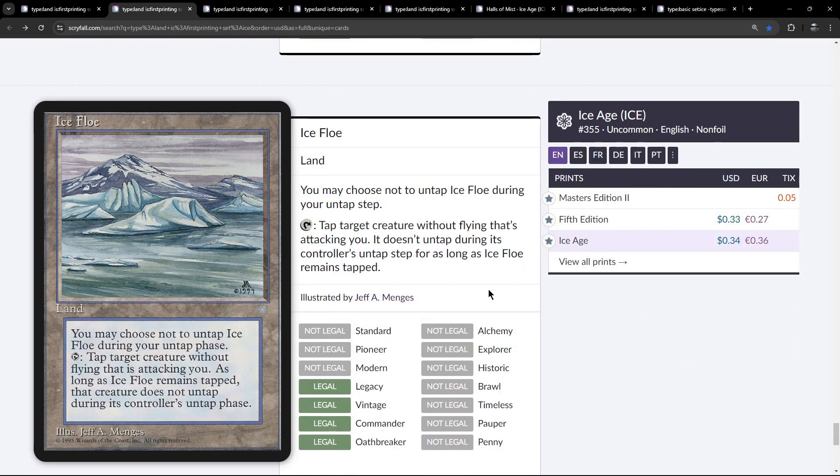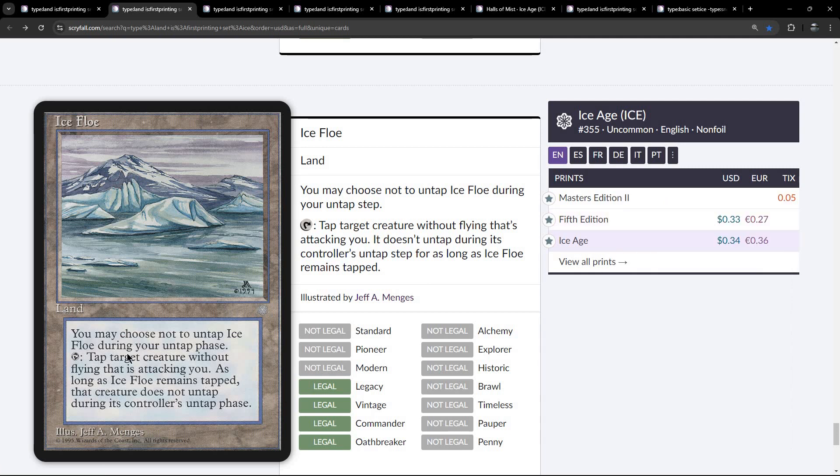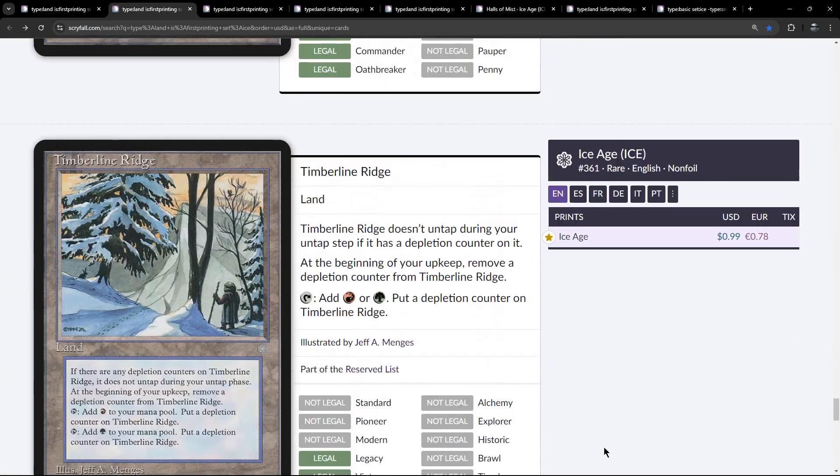Ice Flow is one that's outside of the cycles. It's only ever been printed in Ice Age and Fifth Edition — quite cool artwork. The rules text reads: you may choose not to untap Ice Flow during your untap phase; tap: tap target creature without flying that is attacking you; as long as Ice Flow remains tapped, that creature does not untap during its controller's untap phase. They've condensed and reworded that slightly.